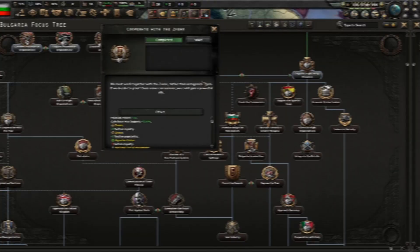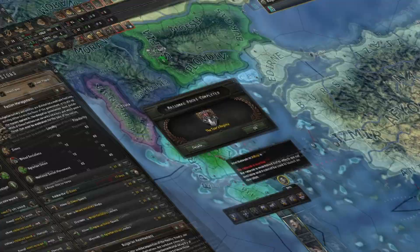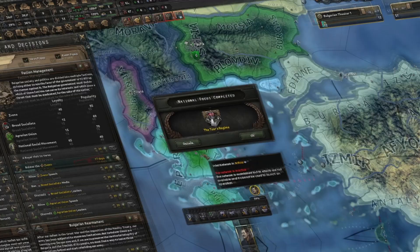'Cooperate with the Zveno' is done and we'll do 'The Tsar's Regime,' then start allowing Zveno speeches. I'll continue with the Zveno until they are integrated. 'The Tsar's Regime' is done, and we'll do one more detour: 'Condemn Macedonian Organizations.'